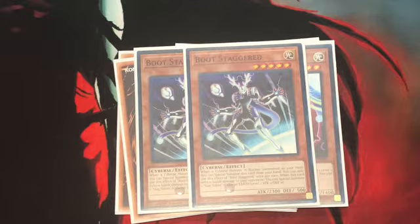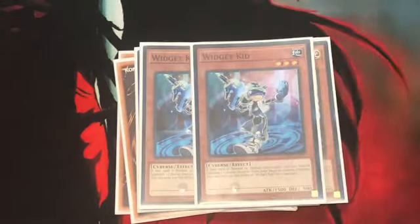And when this card deals battle damage to your opponent, you can Special Summon a Stack Token — Earth Attribute, Cyberse Type, Level 1. Next up, Widget Kid. Normal Summon or Special Summon, Special Summon 1 Cyberse Monster from your hand to your side of the field in Defense Position, once per turn.